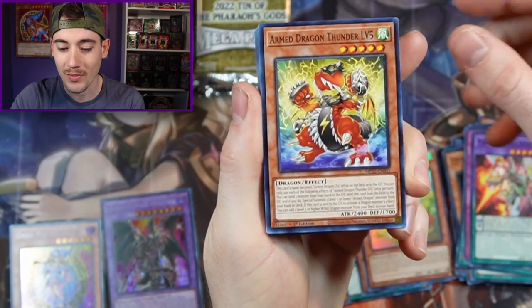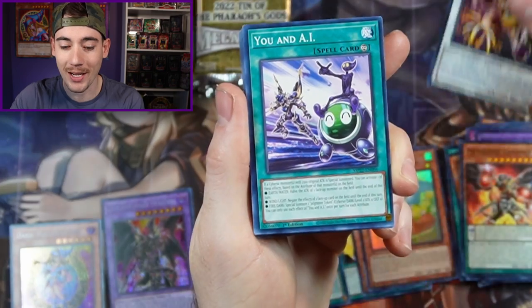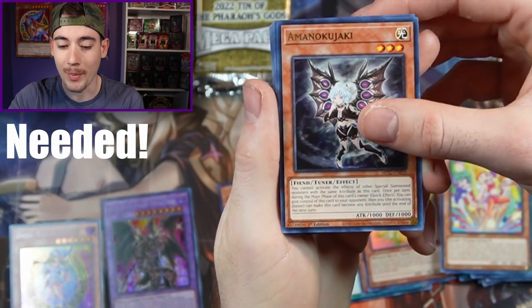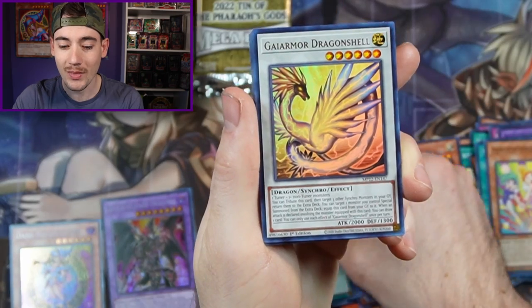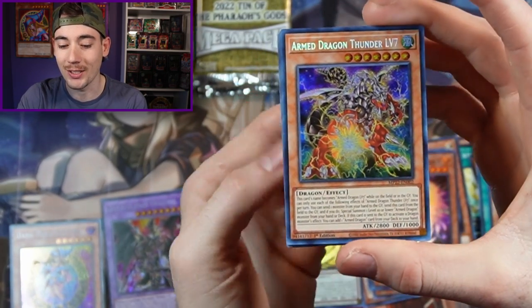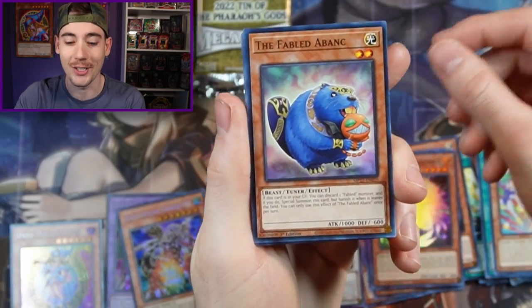We got Parametal Foes, Armed Dragon Thunder, Metal Foes Vanisher, Star Mind, You and I, Aeropix 3, Amanakujaki, Magic Cylinders, Radiant Vorescent, then Heritage of the Light, Guymore Dragonshell, and an Armed Dragon Thunder Level 7. Nothing huge, but we're riding off a good high right now.